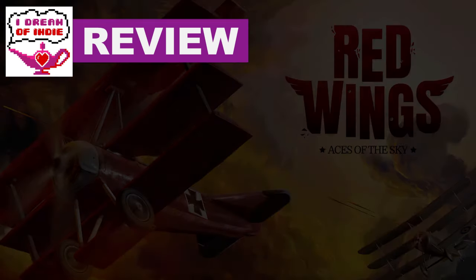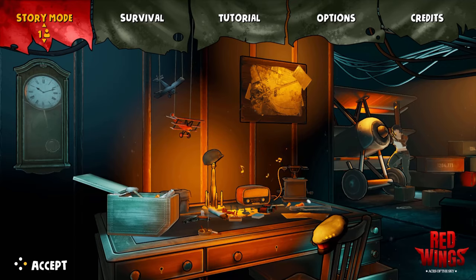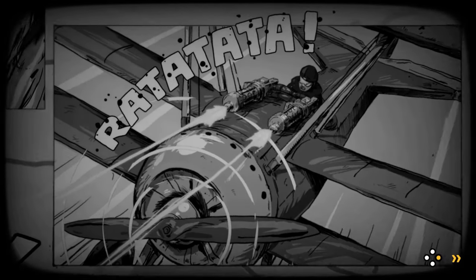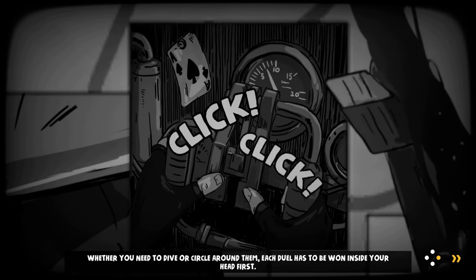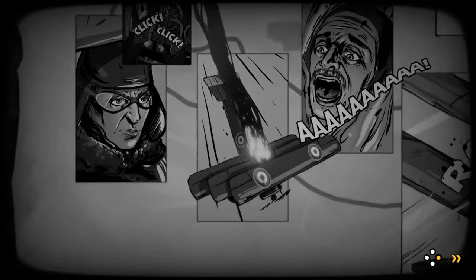Hello everybody, welcome back to iDream of Indie. Old Gamer Joe here, and today we are reviewing Red Wings: Aces of the Sky, which was just recently released on the Nintendo Switch. This game will also be coming to Steam at a later date, along with the PlayStation 4 and the Xbox One. It is an arcade-style flight-action game that comes from developer and publisher All-In Games.